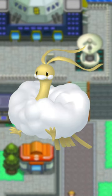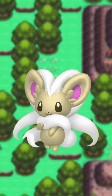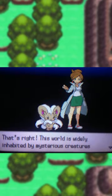Altaria gets a washed-out yellow, but as with a lot of Pokémon, it looked way better before Gen 6. Cinccino gets a kind of muted, dirty yellow, but it's not bad. Doesn't stop Professor Juniper from flaunting it.